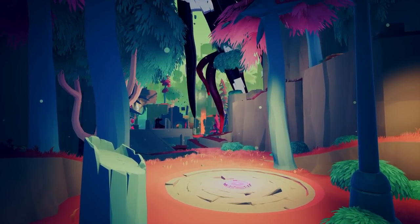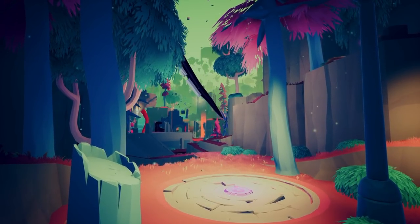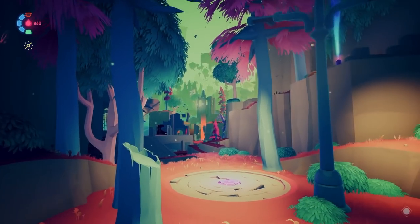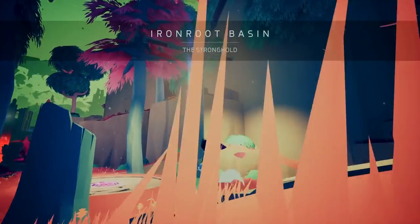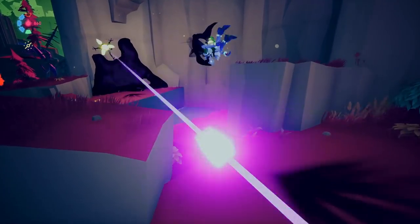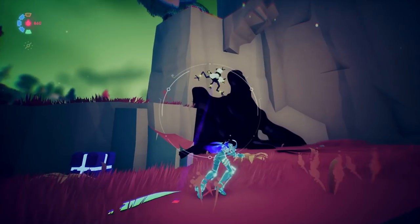A walker of some sort. I think we'll fight— what was that? Oh, Iron Root Basin. Well, there's the first. Wait, did you find one of the symbols? Yeah.